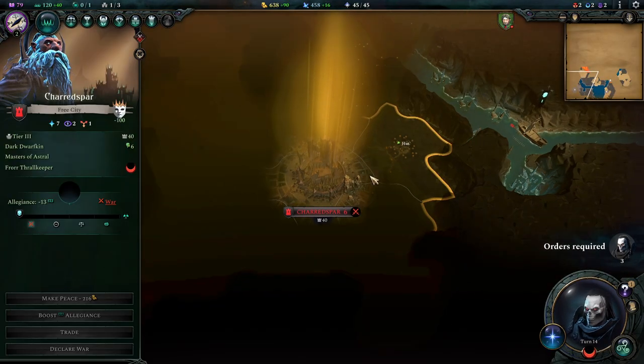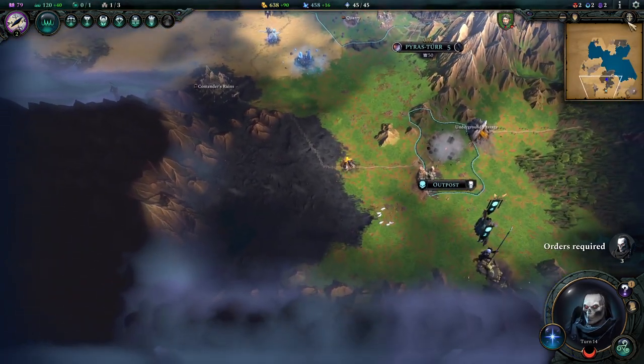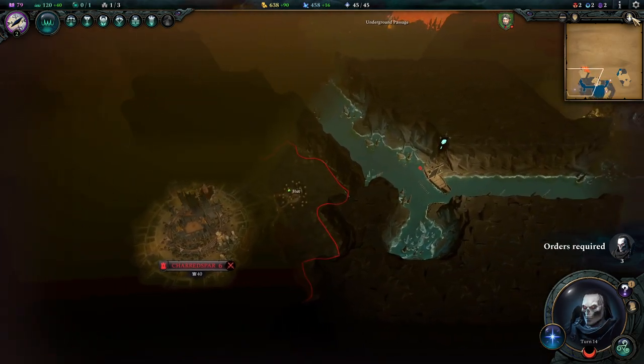We have discovered one hostile city below us - that's pretty interesting because that means we could totally raid them, though they seem not too accessible.